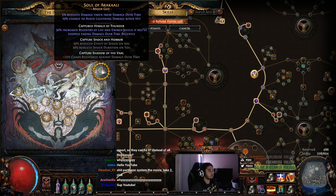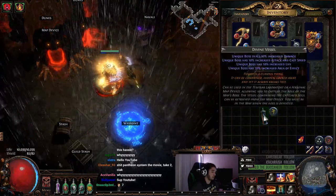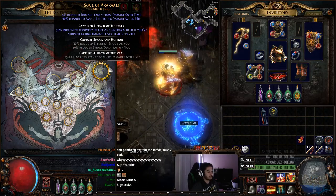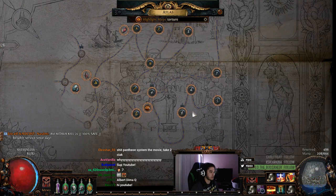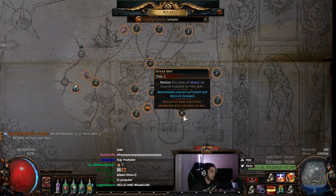So to get your buffs, the first step is to use a Divine Vessel on the actual map that you want. For example, if you were to look at Soul of Arakali, to capture the Herald of Thunder or to capture anything, you would basically look on your Atlas and look for the map for Herald of Thunder. Those maps are typically identified with a little symbol here, and if you hover over the map, it'll tell you what boss is inside there.